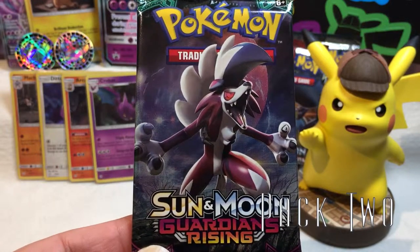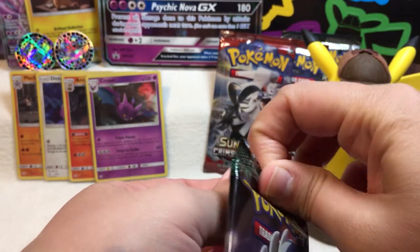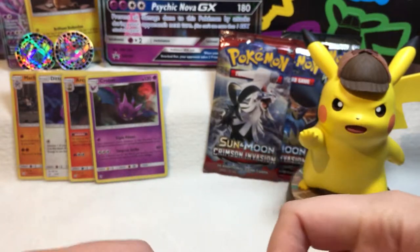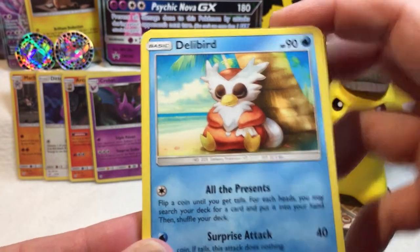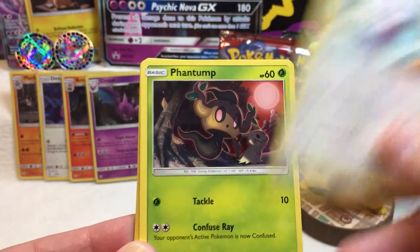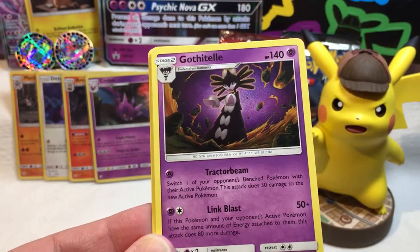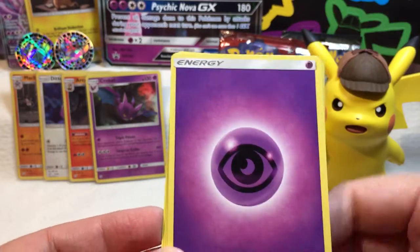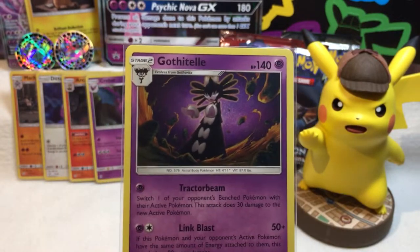Pack number two — it's Guardians Rising! I like Guardians Rising. There's a chance for a Lapras — the Lapras secret card. I would love to see that, but I'm not that lucky. It's a Delibird. Nosepass. Castform — it's like a ball sack. Phantom. Tello. Reverse holo Enhanced Hammer — fancy. Oh neat, I don't think we have this. It's not holographic but it's got the feel doing something kind of cool. Tractor beam — pew! Purple energy. Max Potion. Machoke. And Energy Recycler. Gothitelle is protected.